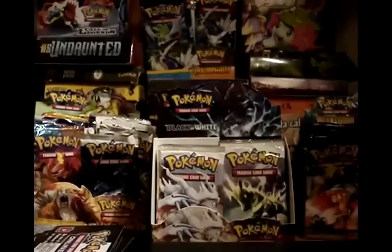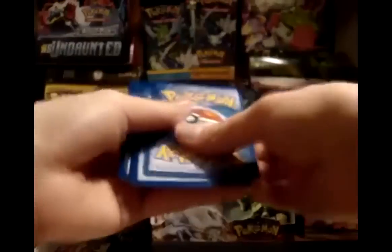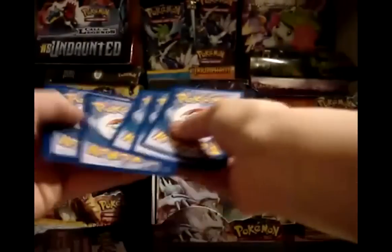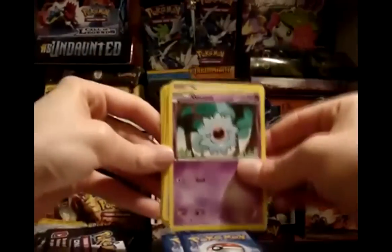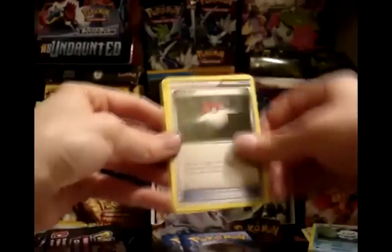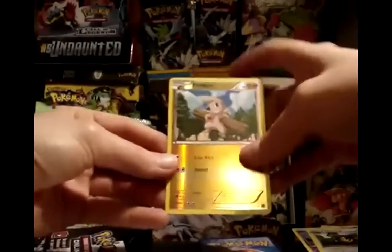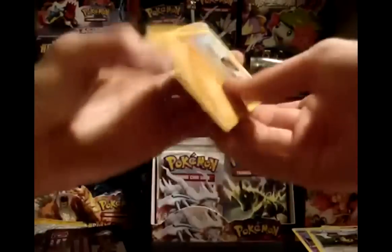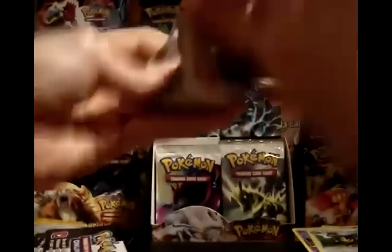I'm going to move these commons since I'm about to knock them over, and I need to move a little faster if I'm going to get through all this before my camera runs out. Pack 23: Woobat, Patrat, Snivy, Scraggy, Oshawott, Poké Ball, Venipede, and Watchog. My reverse is a Timber. My rare is a Throh — would have been really cool if I'd gotten two ultra rares back-to-back.